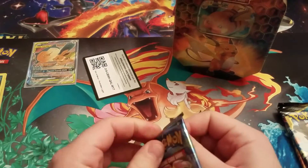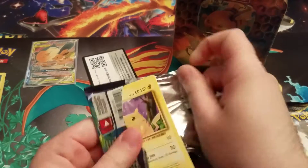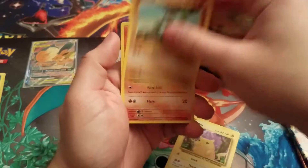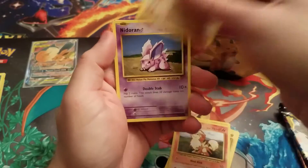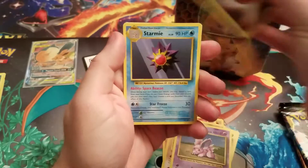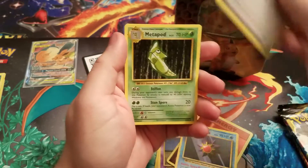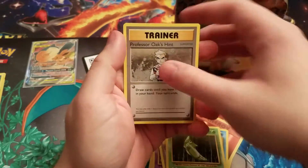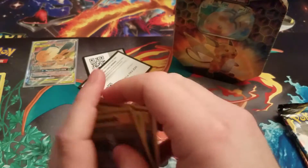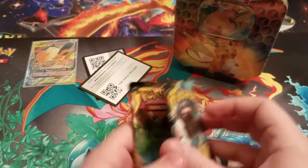Going to open up the two packs that aren't Team Up. On the chop: Growlithe, Onyx, Nidoran, make sure that's all in focus. Energy, Star Army trainer, old Potion, Metapod, and then code card. Now those are out of the way, we can get into the actual opening.